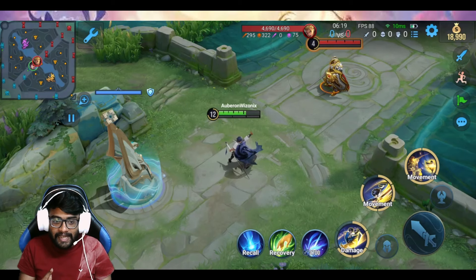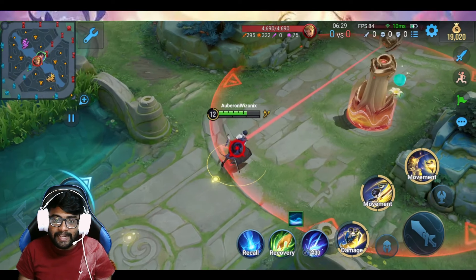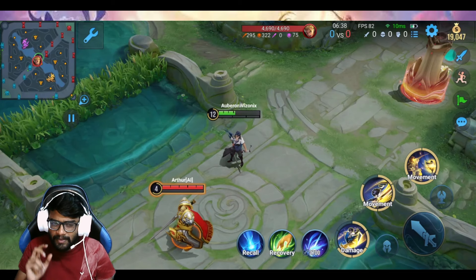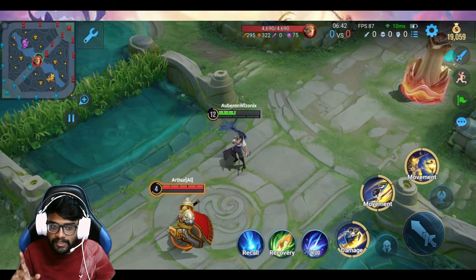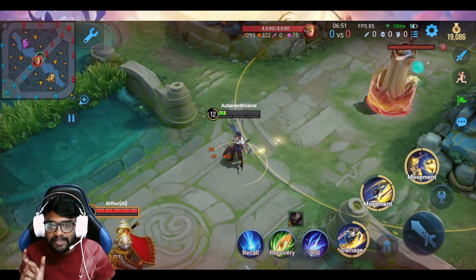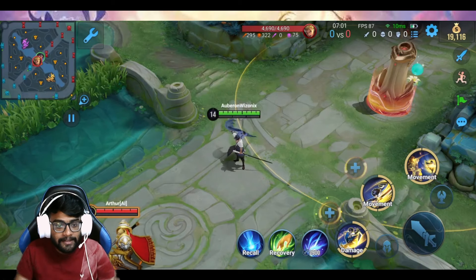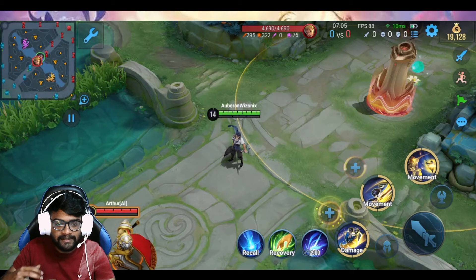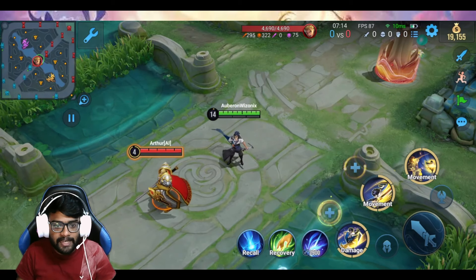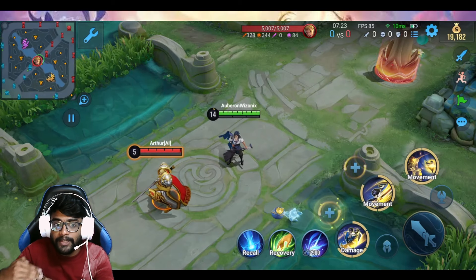One more passive of Yao that the game doesn't mention anywhere is called star reduction. What that does is whenever he takes damage, 40% of the damage won't be dealt to him immediately. Pay attention to his HP bar when I take damage from the tower: I lose some green but then there is some yellow, and then I'm slowly taking the damage — 90, 90, 90. So whenever he takes damage he won't take 100% of it immediately. This is a very good passive because it automatically makes him slightly tanky — he won't die immediately.